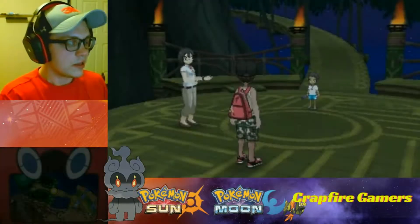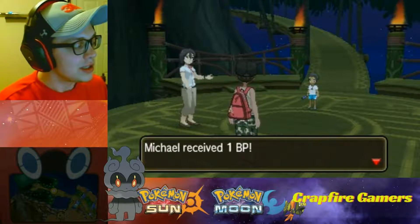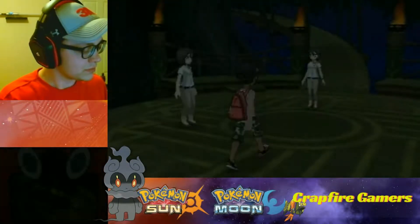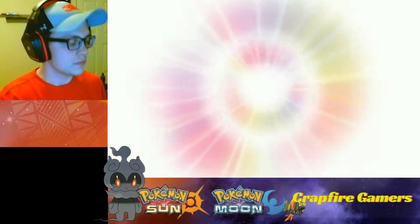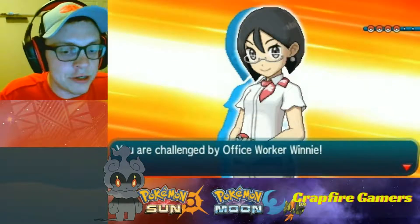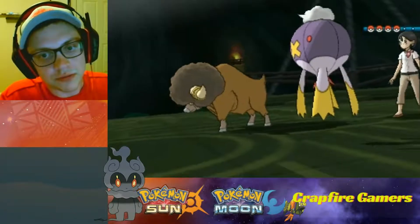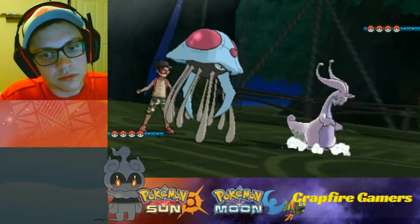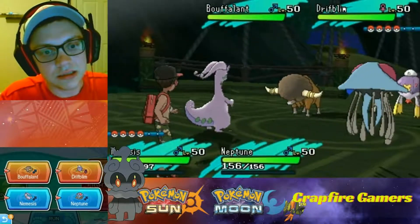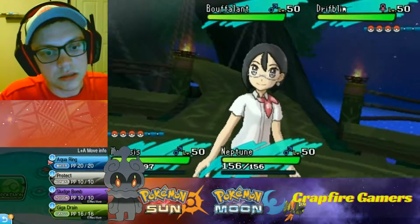That's not the best situation whenever Tapu Koko gets dragged out and we can't use Rest with Goodra. On to the next battle. I really do love the Goodra and Tentacruel combination — I love that synergy with the rain. Driftblim and a Bouffalant, so I'm gonna go Rain Dance and Aqua Ring.